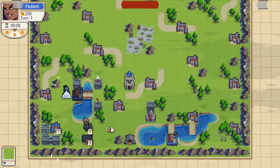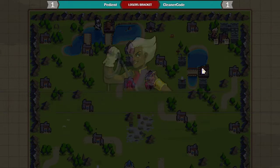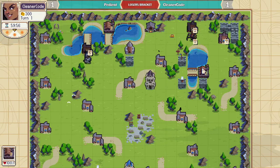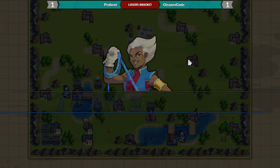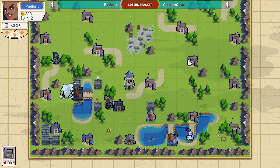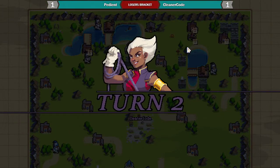In the bottom left, playing Vesper again, we have PDN up against Cleaner Code, also playing Vesper. Unlike game one, Cleaner Code decides to go with arguably one of the strongest characters in the game instead.